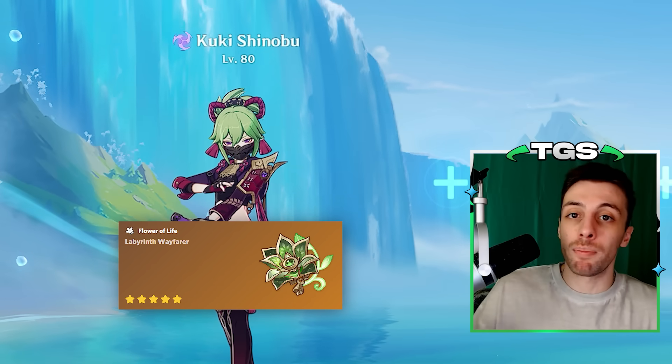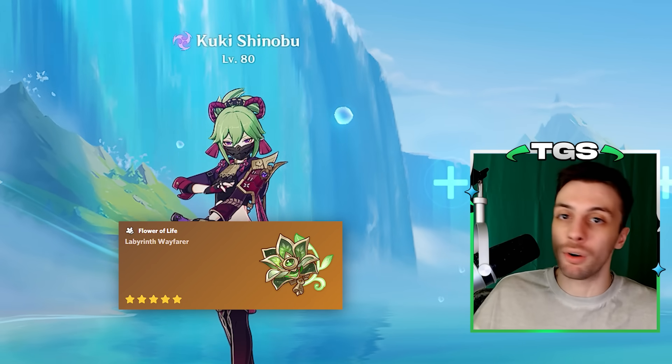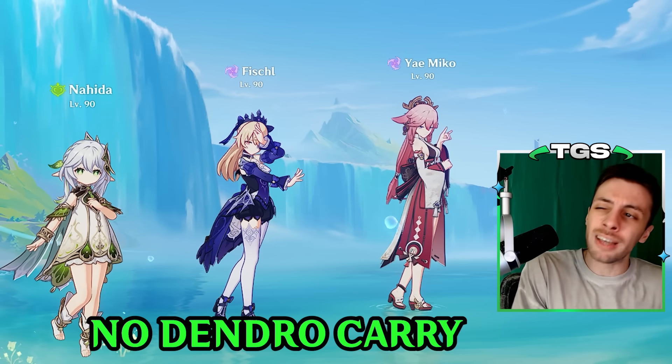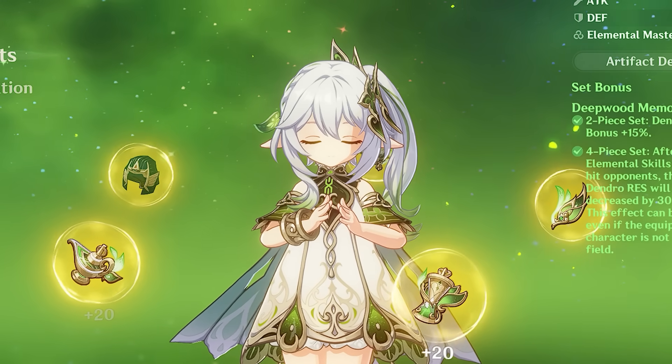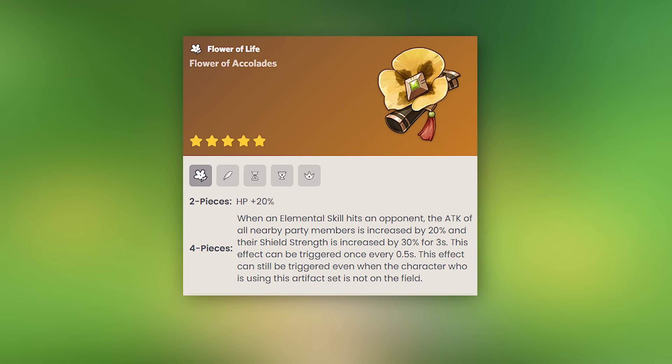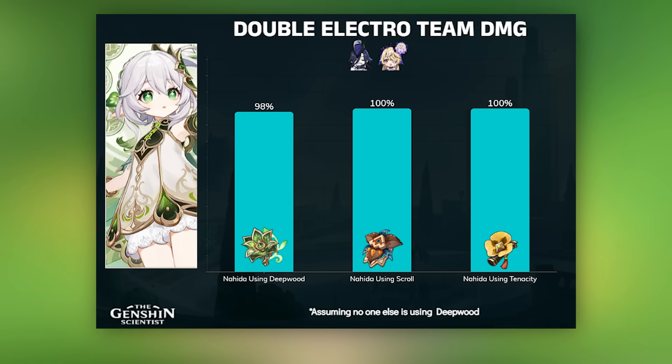There is an exception to this rule, and that's if somebody else is already using the Deepwood set on the team, of course. On the flip side, if you're using Nahida on quicken teams that don't involve major dendro damage dealers, then things change a bit because Deepwood won't be as useful. Cases like Cyno, Yae or Clorinde quicken — teams with plenty of electro damage dealers in general. In these cases, you can either just give her Deepwood anyway, Gilded or Golden Troupe just to increase her output, or you can give her Tenacity of the Millelith so she can continuously provide attack buffs for her teammates through elemental skill hits. Most electro carries benefit nicely from attack, even on quicken teams, so it's a pretty nice choice which can become the clear best one if your investment on them is high. Alternatively, you can use Instructor on her or even the Noblesse Oblige set which can compete with or even beat Tenacity depending on the situation.